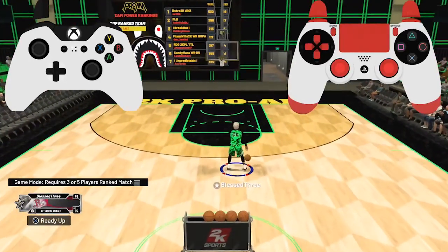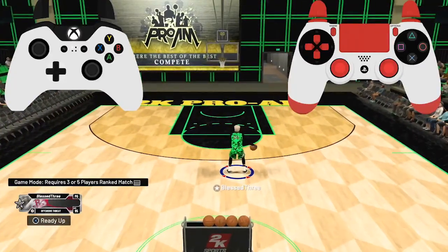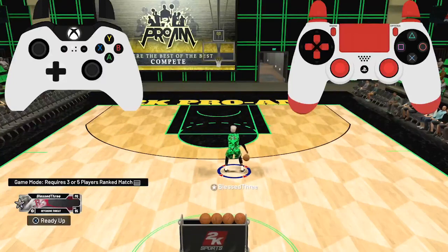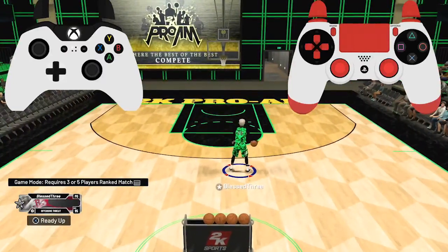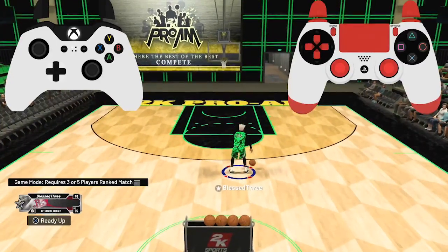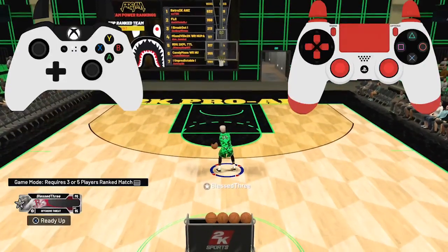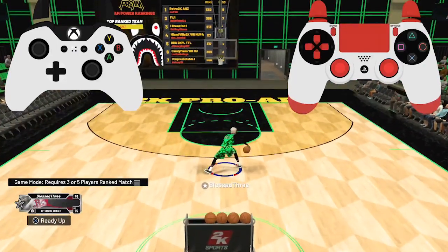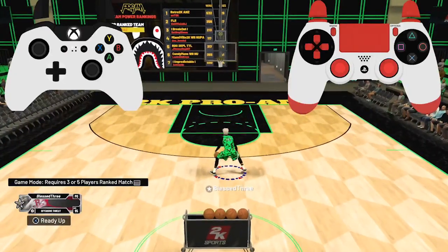Basically all you gotta do is flick down diagonally to whichever side you want to go. The ball is in my right hand and I want to go between the legs from right to left, so I'm going diagonally down from the top right of the stick to diagonally down to the left. It looks like this — between the legs. And if you want to go the other way, it's the same thing but reversed.